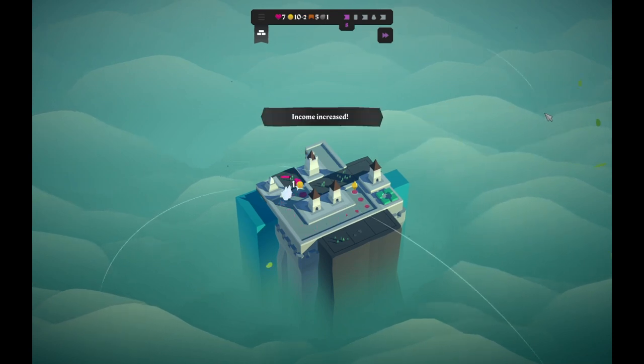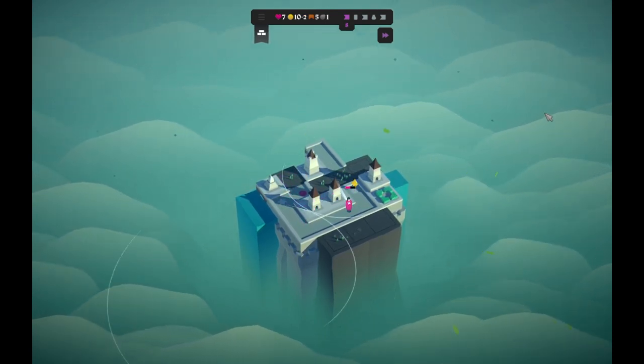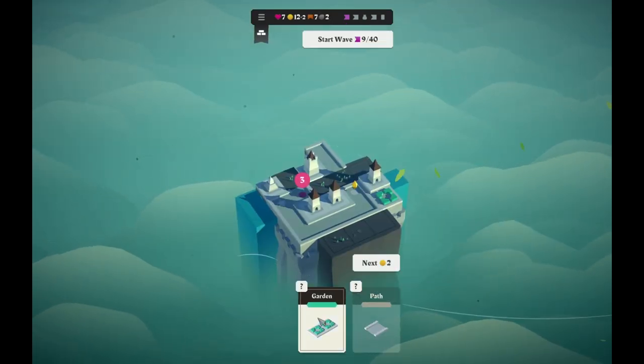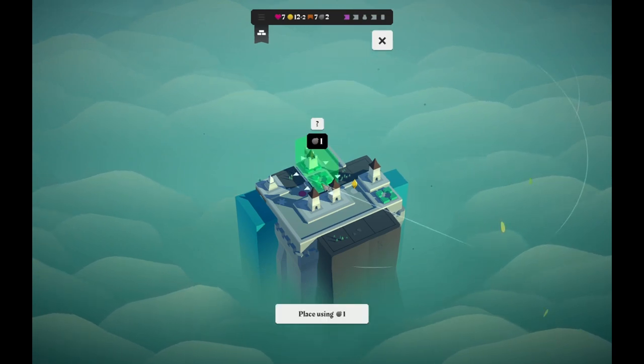We'll do that. Income increased, lovely. Quick sip of the coffee. Your next two tile refreshments cost zero — that's nice. Materials. I'm a sucker for just getting more bombs, because it allows me to undo mistakes if I've had some.